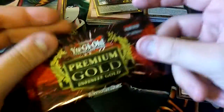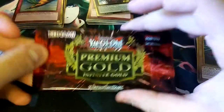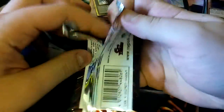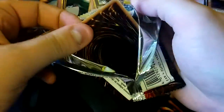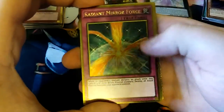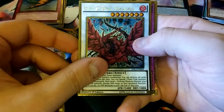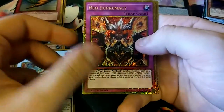The last pack of Destiny. Let's see what we can get out of our last pack of Premium Gold Infinite Gold. You've treated me good so far — don't fail me now. Let's see: Radiant Mirror Force — kind of crap. Maxx C — pretty good. Black Rose Dragon — fairly good. Red Supremacy. And an Ice Hand. That was pretty good — we got a Maxx C.